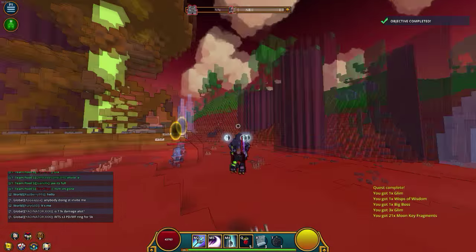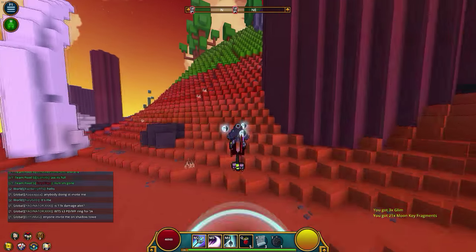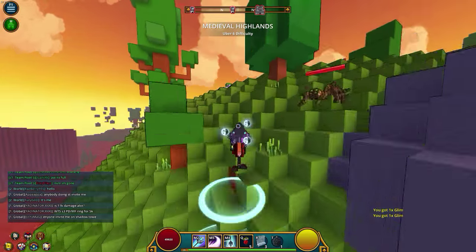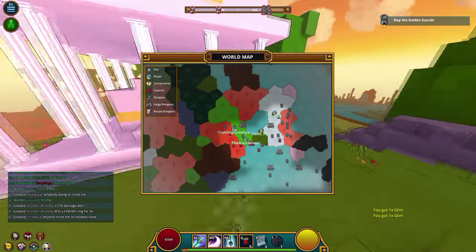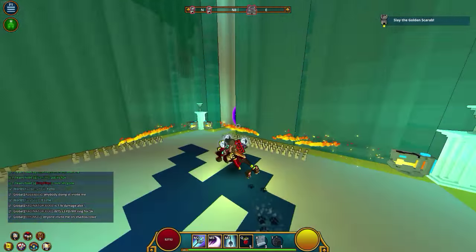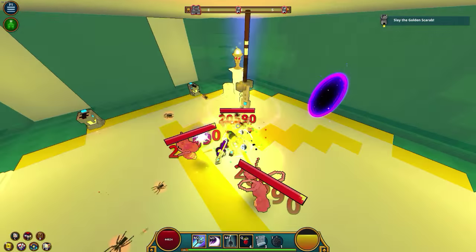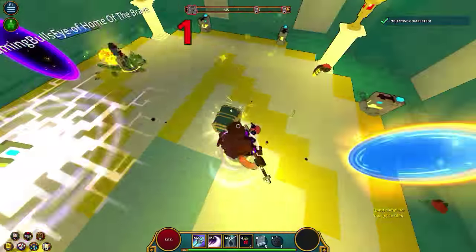We're going to go up to Medieval Highlands — a little bit better than Desert Frontier — so hopefully by the time we get up there our ultimate move will be back. And hopefully this is the Mushroom Lord here... yep, there's a golden Scarab. The golden Scarab — this should be the golden ticket! So pop the potion here — 200-something K damage, which is absolutely insane.